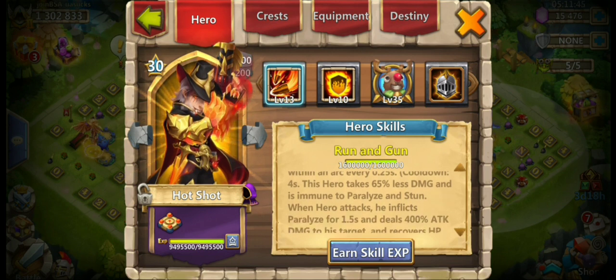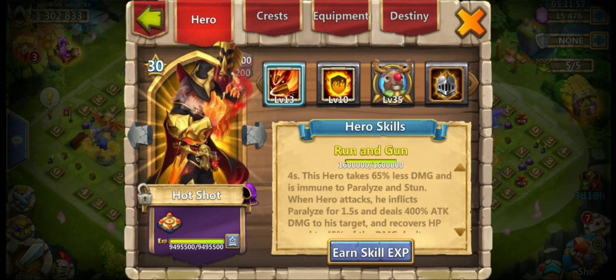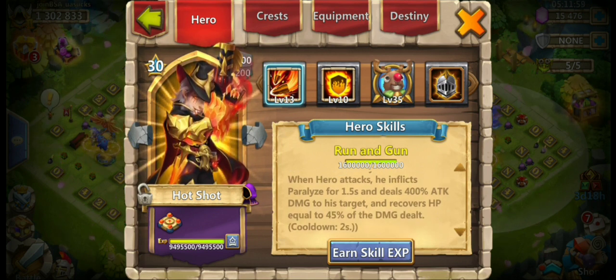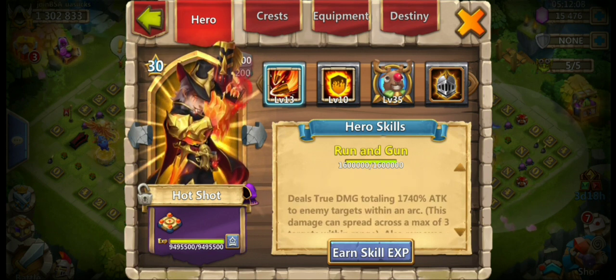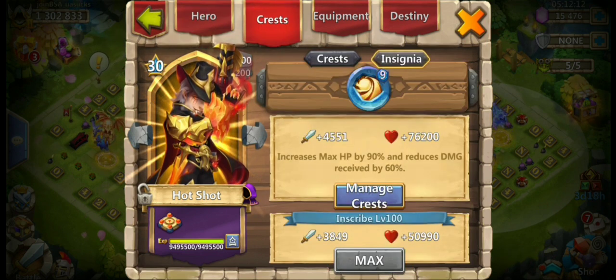This hero takes 65 percent less damage and is immune to paralyze and stun. When the hero attacks, he inflicts paralyze for 1.5 seconds and deals 400 percent attack damage to his target, and recovers HP equal to 45 percent of the damage dealt. Cooldown: 2 seconds. Man, that's a long skill, but it's good.